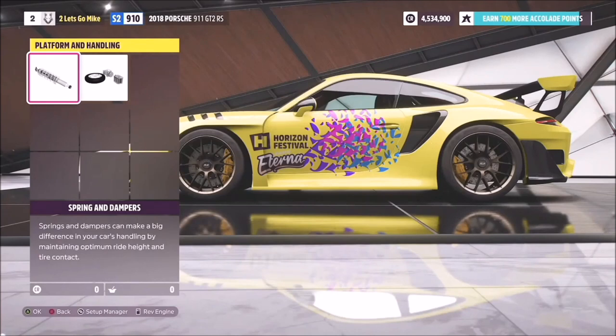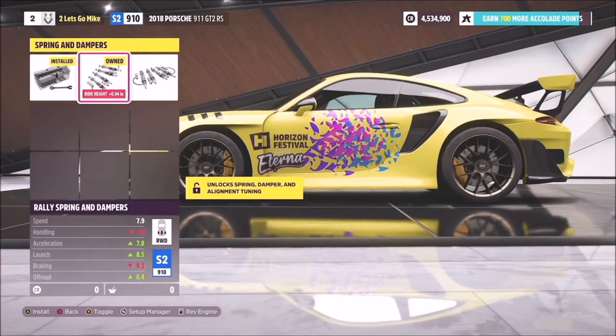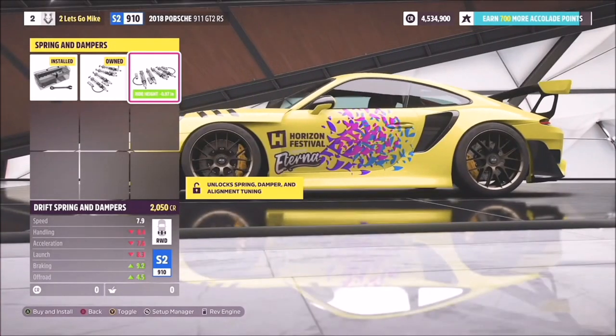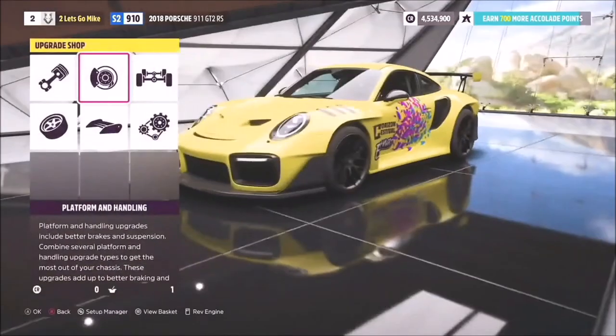In the upgrades menu, all cars now have an off-road score visible at the bottom of the stats — rated out of 10. The Porsche currently has an off-road score of 4.3, which isn't great. Mike quickly applies rally springs, and straight away the car visibly lifts, gaining more ground clearance to absorb bumps. Drift springs are also available, which lower the car and change wheel stance.